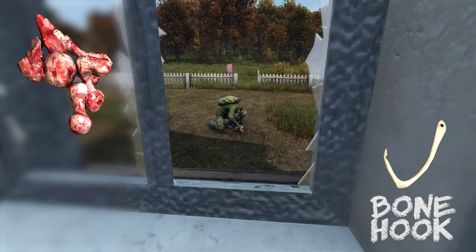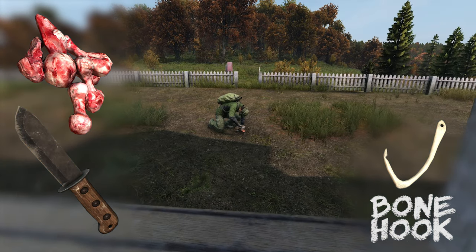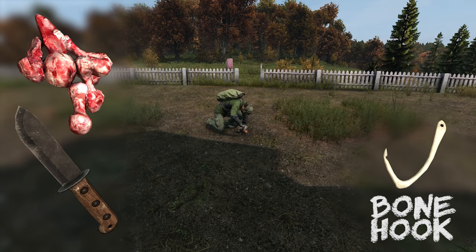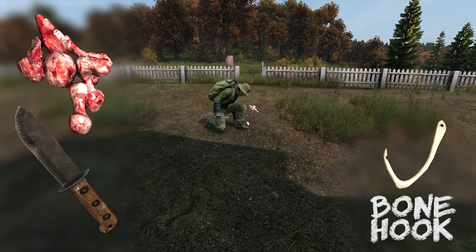Crafting bone hooks requires bones and a knife. Bones can be sourced after skinning and quartering wildlife. Take the bones to your hand and combine them with a knife to craft one bone hook. Attach the hook to your boonie hat to save inventory space.